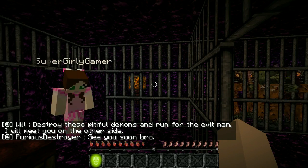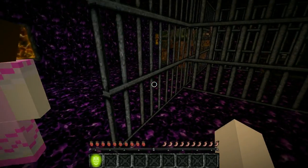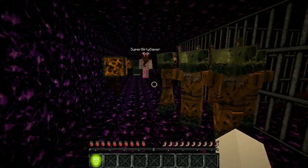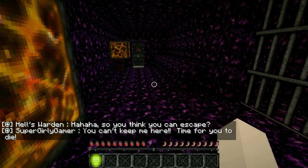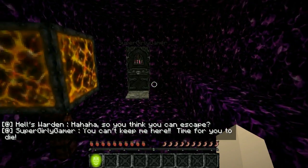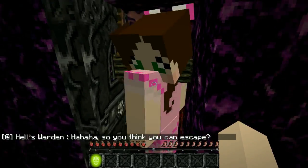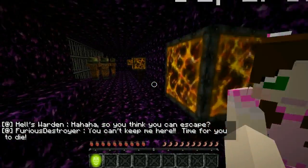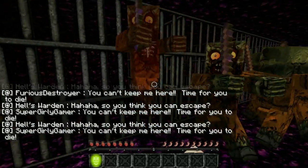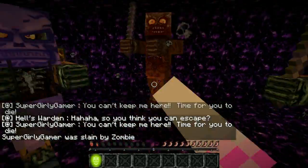Destroy those pitiful demons and run for the exit! I will leave you on the side right next to the explosion — see you soon, bro! Okay, one mistake I see people make is they go for the zombies like crazy. Just run past them! Oh no, there's an evil person here. So you think you're gonna skip? You can't keep me here — time for you to die! Are you okay? No, there's someone looking at me! Okay, quick — oh no, you brought him with you! We have to kill him — you need to get a weapon from these guys.